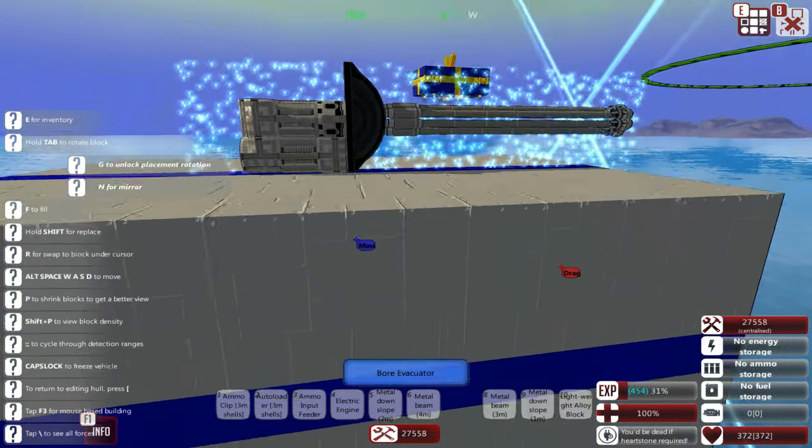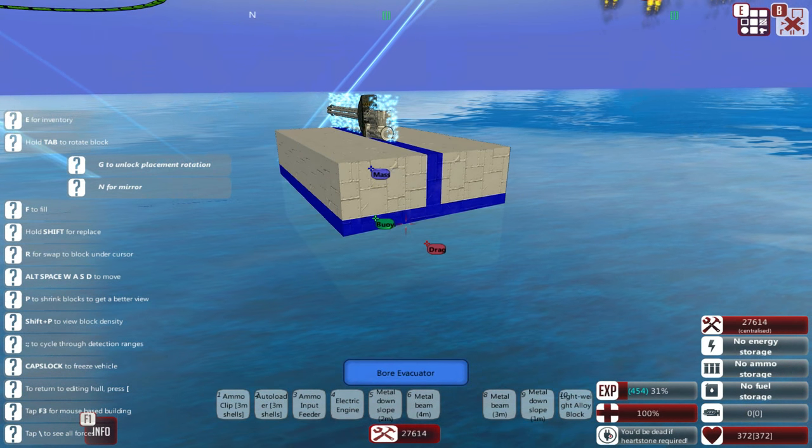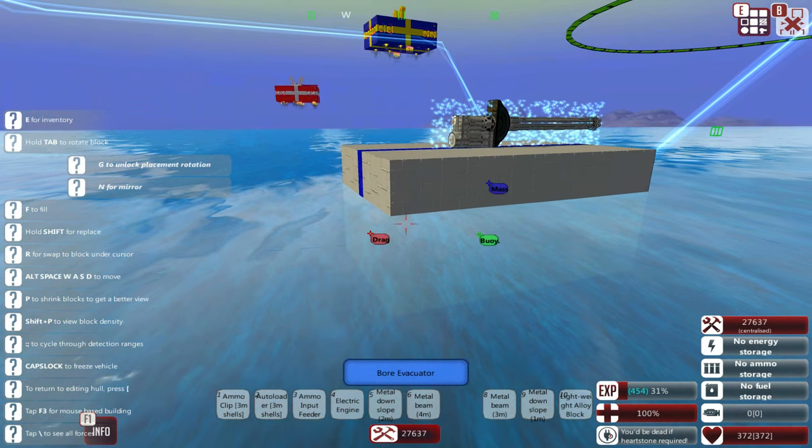I'm actually tempted to make it into a boat instead of having it fly — that way it can be cheaper in terms of power usage and I could protect some of the ammunition within a keel hidden underwater. Yeah, I think that's what we'll do: our very first boat gift. All the others will fly; this one will be in the water.